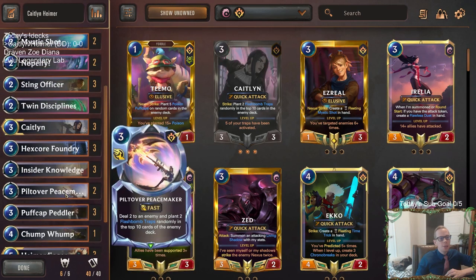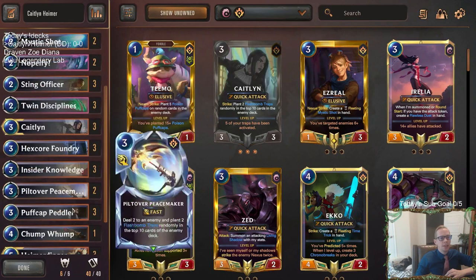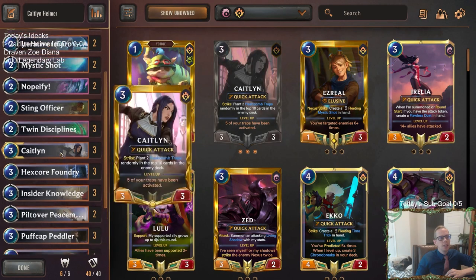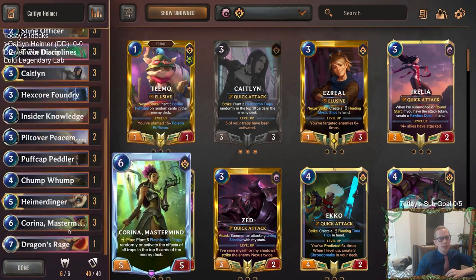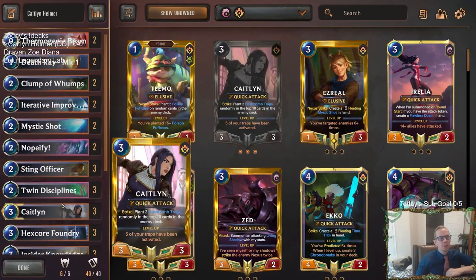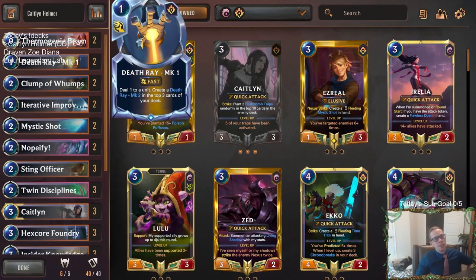I'm pretty excited about this because it's definitely something different. We'll have our Puff Cap stuff with the Puff Cap Peddler, Insider Knowledge, Hexcore Foundry — trying to give them the Flash Bomb Trap still, as well as the Puff Caps and have them draw a lot of cards. Three copies of Karina. Combining that kind of deck and just putting Hymerdinger in it — I haven't seen anything like this before. We've got some Death Rays in here for early removal that work really well whenever you're able to draw more cards, so it works really well with the Hexcore Foundries.